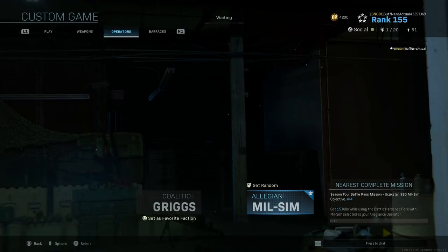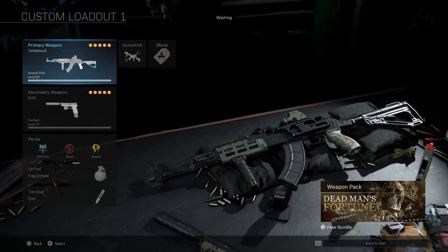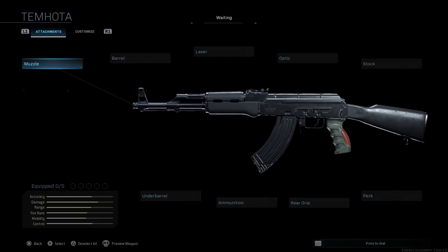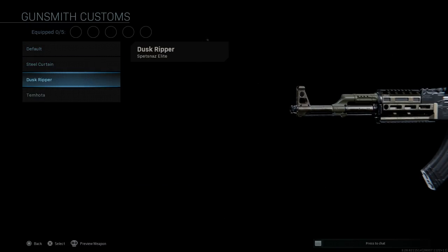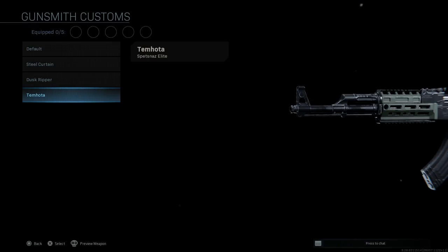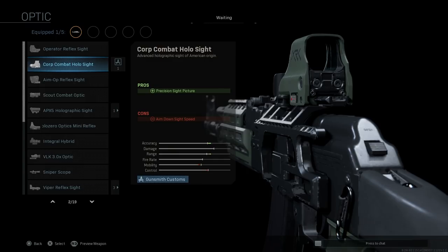Let's focus on the actual weapon itself and compare it to the model used for this action figure, and go over some of the downsides of the blueprint. The Timota blueprint comes with the Spetsnaz Elite Barrel — pros being damage at range and bullet velocity, cons being ADS speed. You can see the differences for the default, the Steel Curtain, the Dust Gripper, and the Timota, which gives a nice cosmetic color change. For the optic we're going with the Combat Corp Holographic Star — the EOTech — giving us a precision sight picture at 1.5x magnification; the con is just ADS speed, about one frame, so it won't slow you down much.